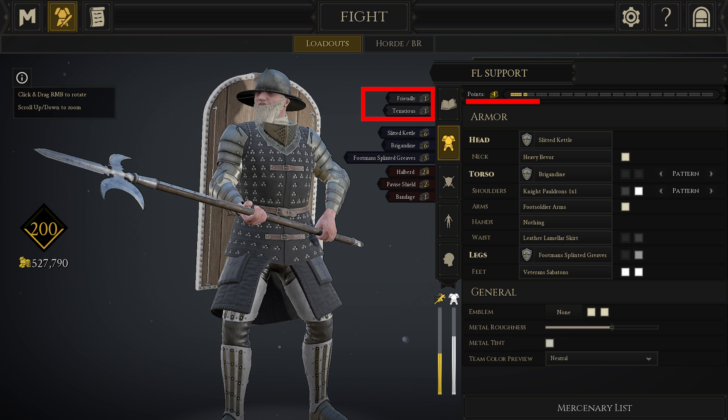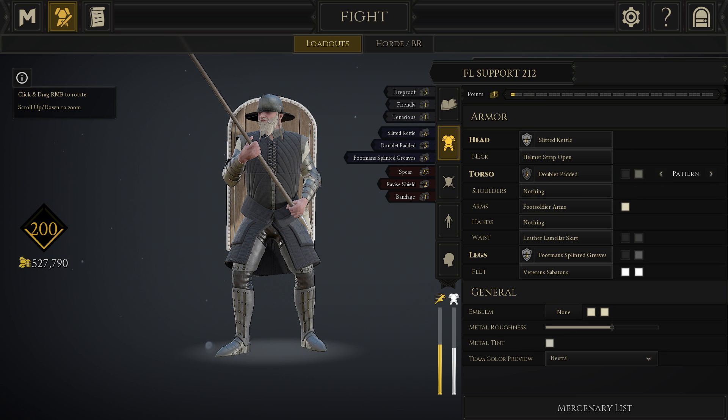If you start feeling confident with this playstyle, you could try to experiment with a lighter build if you feel like you want to trade some protection for more movement speed. Something like 2-1-1 or 2-1-2 works well, but staying with 2-2-2 is perfectly fine too. If you find yourself dying a lot with this build, you are not avoiding direct engagements enough and you might want to try to be more aware of your positioning in general.